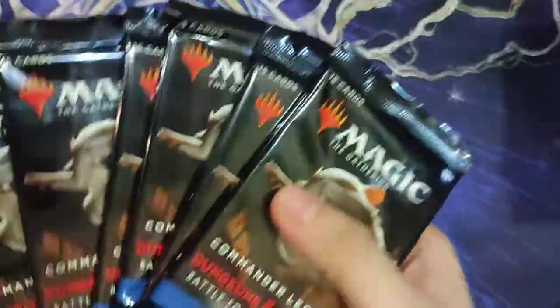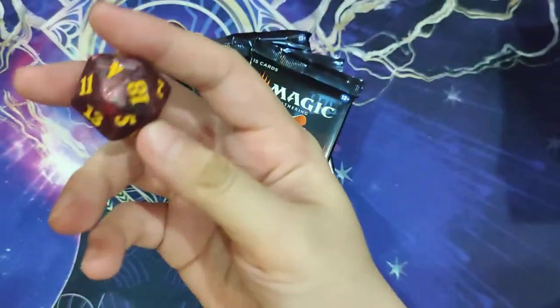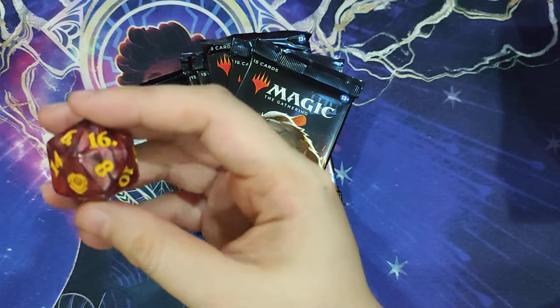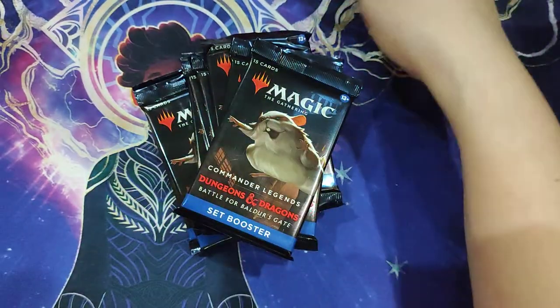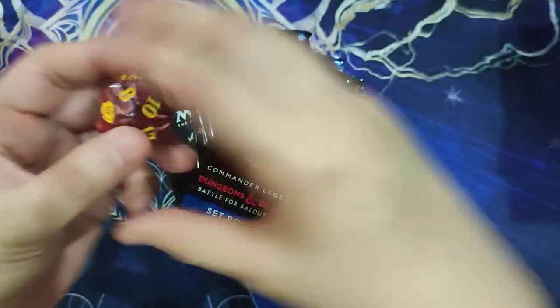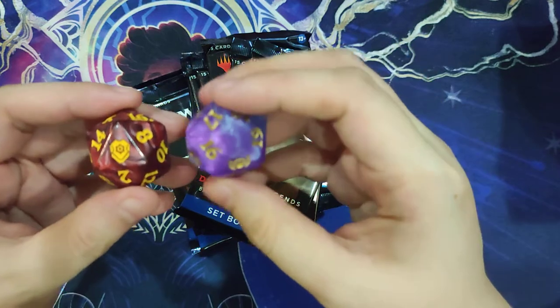And then we have our 8 set boosters and our D20. It's almost a bronzy color — nice. Oversized D20. And then this is the usual spin-down D20.